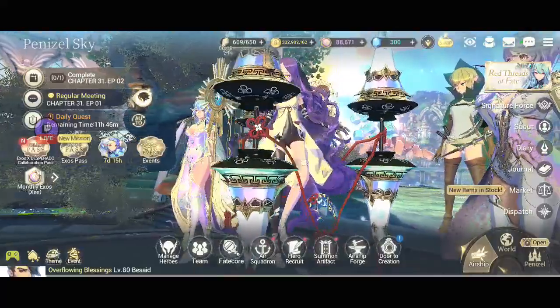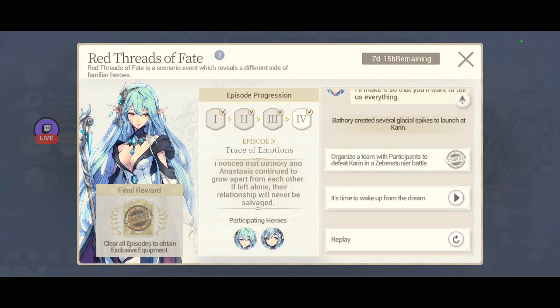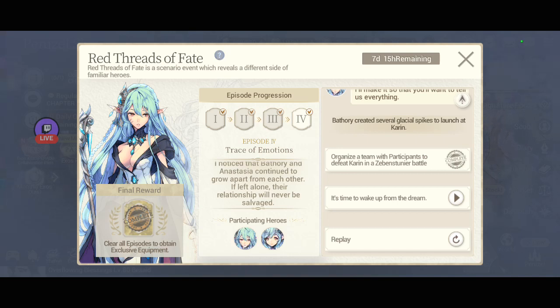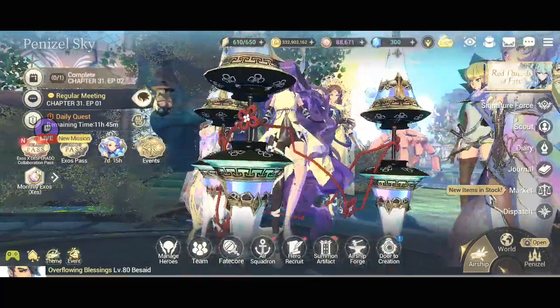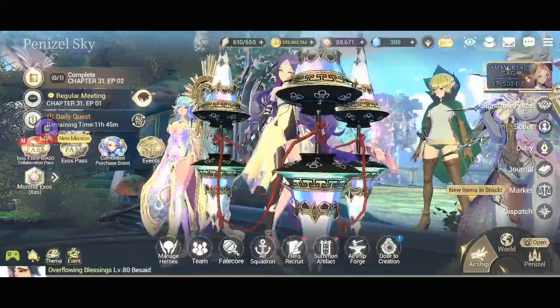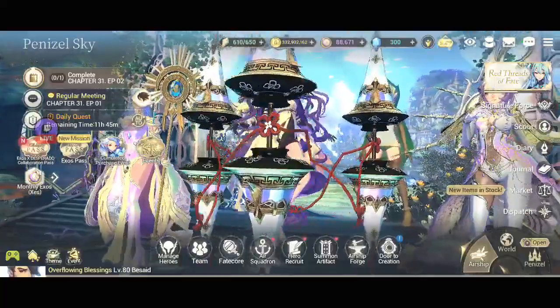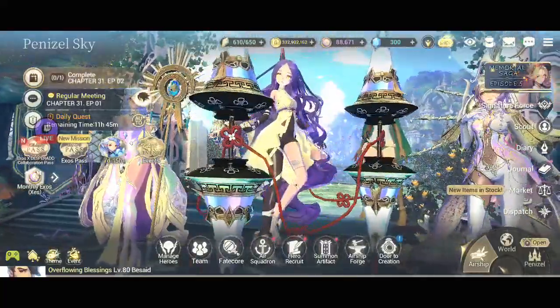How about the events? For Red Threads of Fate, you still have 7 days to get this one. Remember, currently Frost Flare — the exclusive equipment of Battery — is free with this Red Threads of Fate event. If this is over, you have to purchase that exclusive equipment for around 15,000 Cess. So even if you don't have Battery yet, you can still get it, keep it in your inventory, and equip it once you do get Battery.